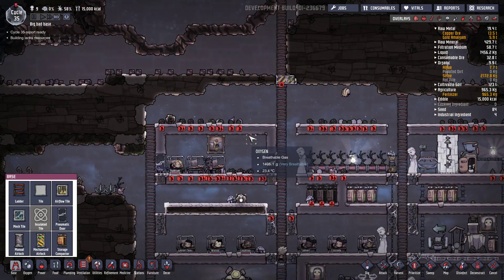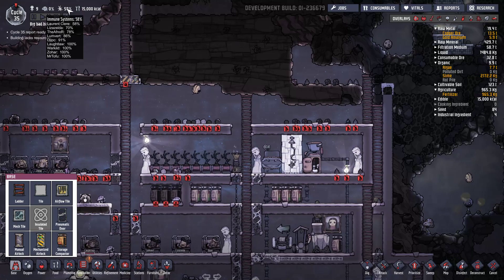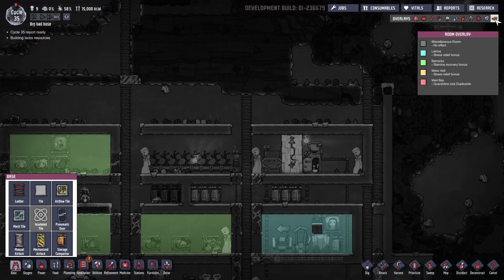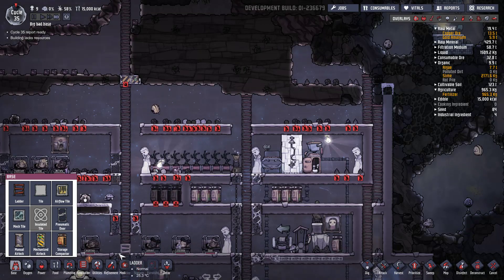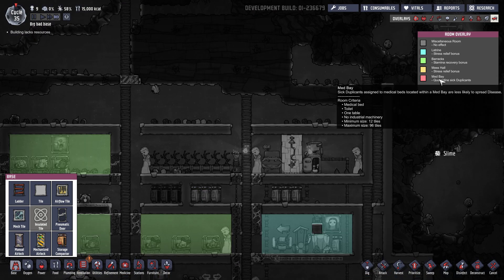We'll do a little exploration after tonight, I think. Or I'm going to make a care system. I think it's time to do a little medicine. We need what? The toilet, the medical room, and the table.